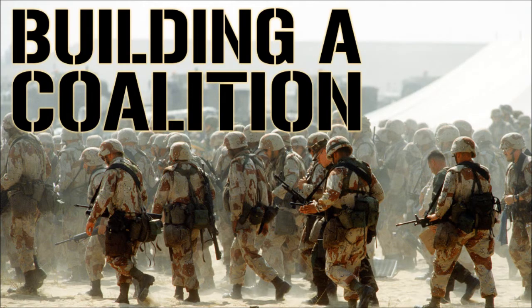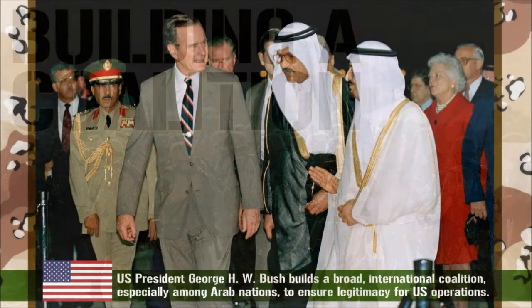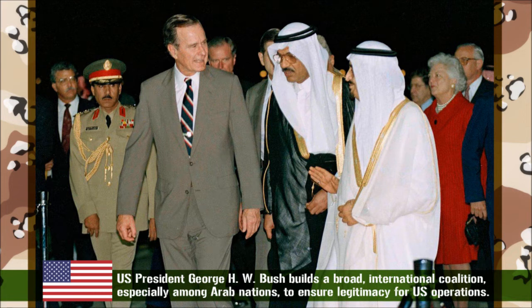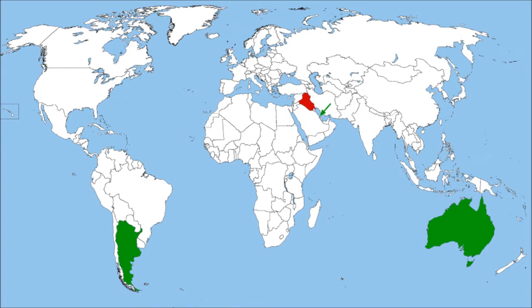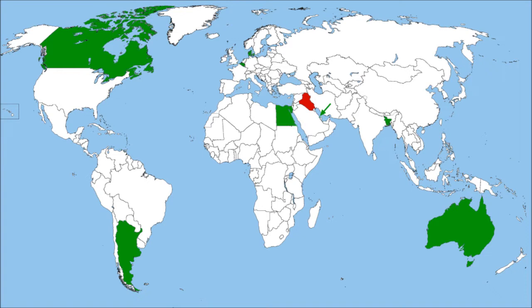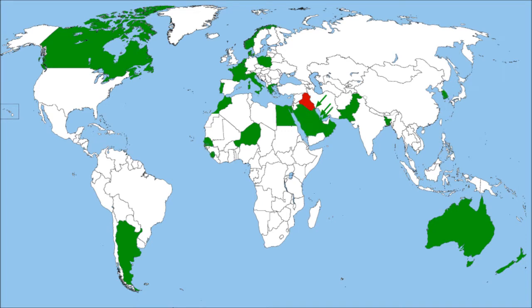Third question: coalition. Unlike his son, the elder President Bush realized that a war against Iraq could not simply be seen as American imperialism on Arab soil. He needed broad international support and other nations going in with him, especially among the Arab world. Through September, October, and November 1990, Bush organized the largest international coalition since World War II. In alphabetical order, these would eventually include Argentina, Australia, Bahrain, Bangladesh, Belgium, Canada, Denmark, Egypt, France, Greece, Italy, Kuwait, Morocco, the Netherlands, New Zealand, Niger, Norway, Oman, Pakistan, Poland, Portugal, Qatar, South Korea, Saudi Arabia, Senegal, Sierra Leone, Singapore, Spain, Syria, the United Arab Emirates, the United Kingdom, and of course the United States.